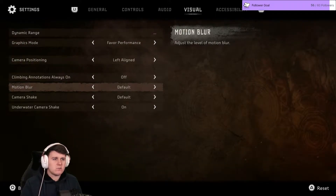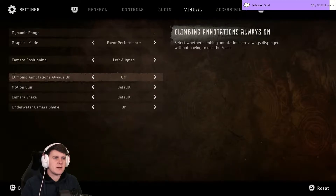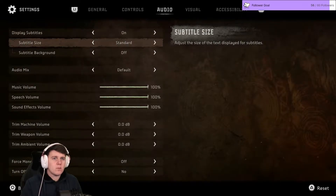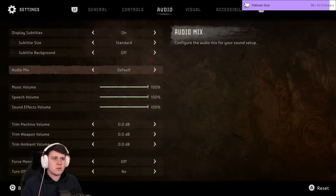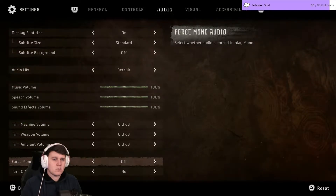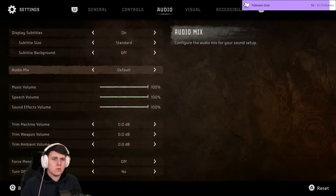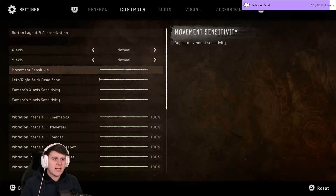Motion Blur set to Default. We'll leave these as they are for now. Audio, Subtitle, Background — fine. We'll leave those. Happy with the controls.